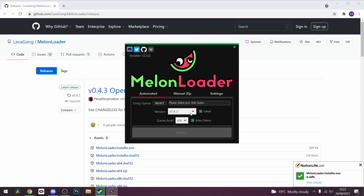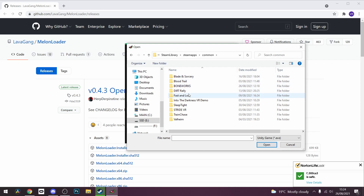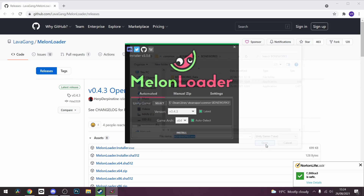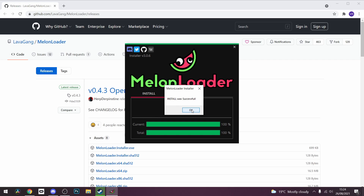This is where you're going to have to select your game. Go down to select, find Boneworks — Steam Library, Steam Apps, Common, Boneworks — and select the exe file. Click open. Make sure you've got the latest version and just click install. Install was successful.